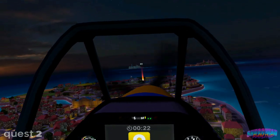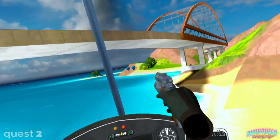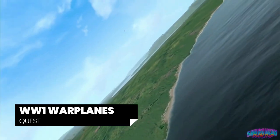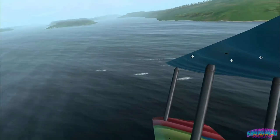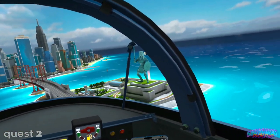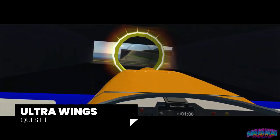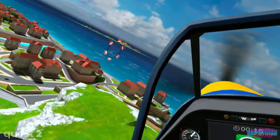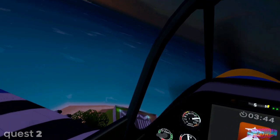A quick look at the art style of Ultra Wings 2 and it's easy to see that visually the sequel is not much of a departure from the first title, again opting for a simple, almost cartoon look with bright vibrant colors. Though this may not impress some — with a game like Warplanes: World War I Fighters now available on the Quest — it should be pointed out that the visual illusion of Warplanes really doesn't translate when low to the ground. Comparatively, Ultra Wings 2 remains consistent from the runway up to a thousand-plus feet.